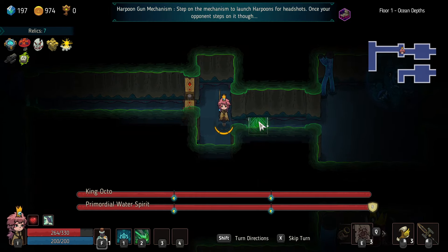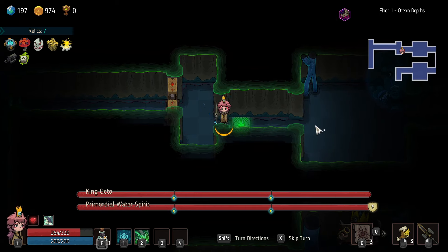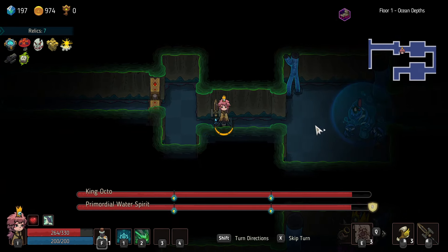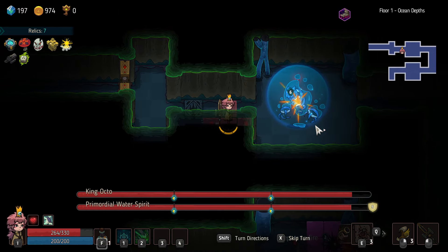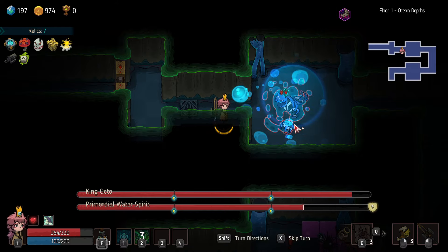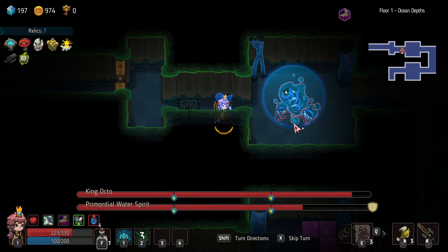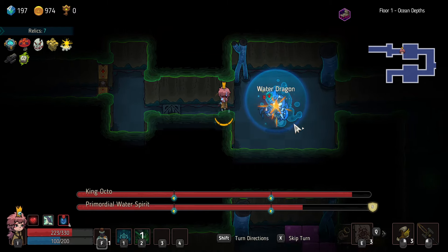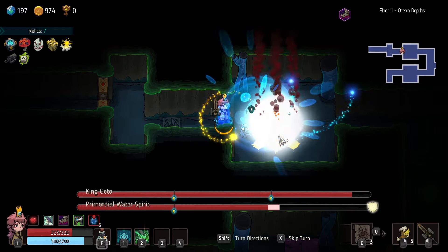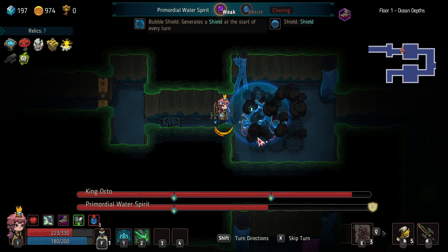King Octo — launch harpoons for headshots. Okay sure, line this up. King Octo, I'm going to try to shoot me — I can shoot you first, I think this does more. Wow. Let's do cannon damage here. He's only got... yeah, it's a starter return, so we just got to break the shield.